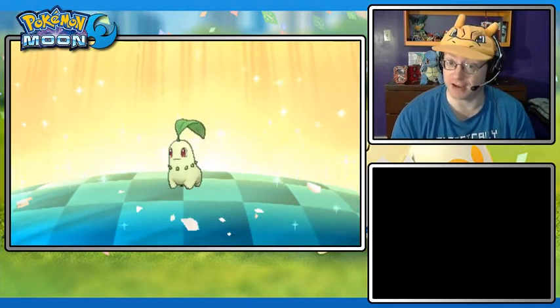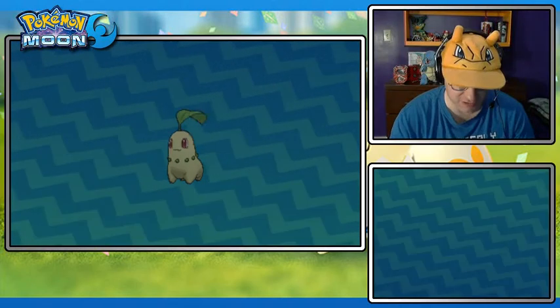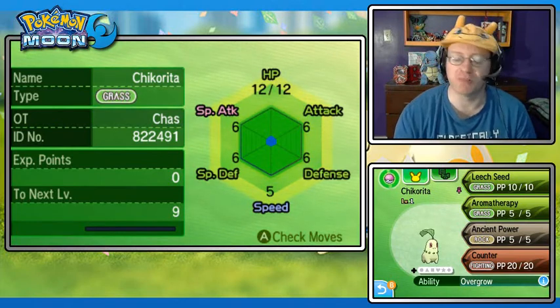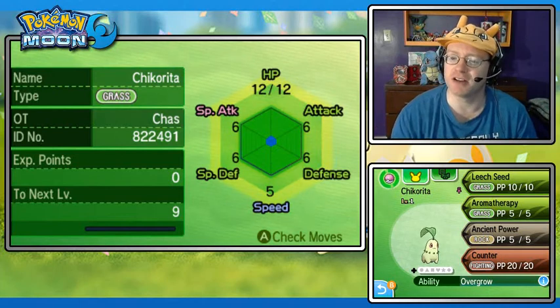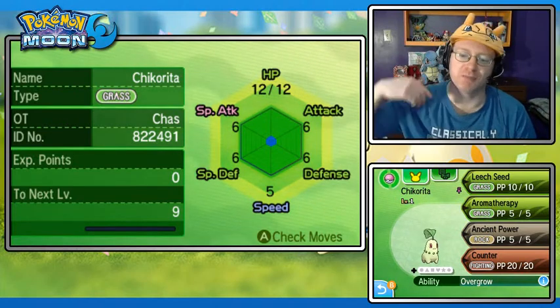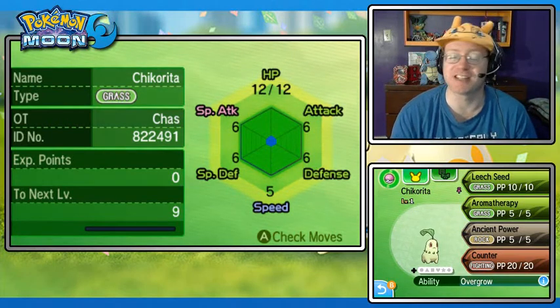Here we see a Chikorita hatching. I don't have any rabbit-themed Pokemon being hatched today - there's no rabbit starter Pokemon that I can recall. Chikorita here has just the basic Overgrow ability, but I do have more Chikorita eggs on the go. I am breeding for the Leaf Guard ability, which prevents status conditions in sunny weather. Both Charmander and Chikorita benefit from sunny day - Charmander gets better Special Attack, and Leaf Guard prevents status conditions.